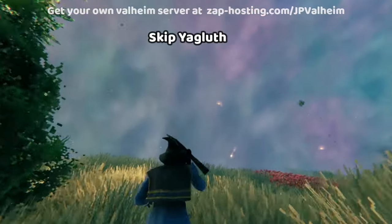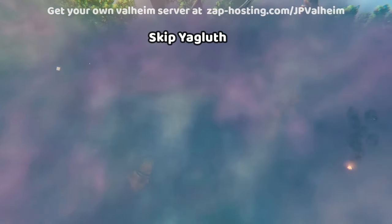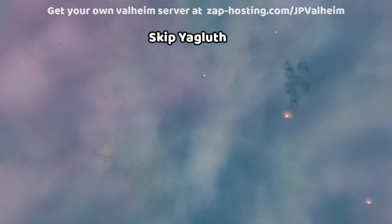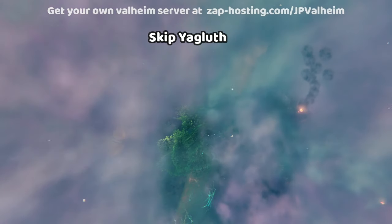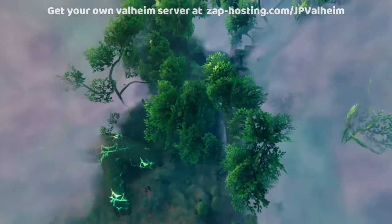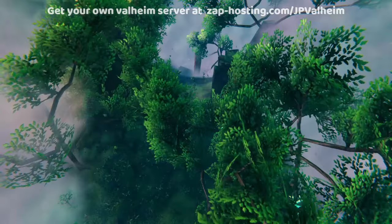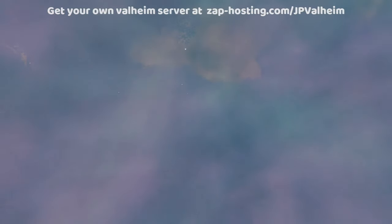Normally Yagluth gives you an item that allows you to clear the mist, and it all has to do with exploration — because yeah, the Mistlands looks unexplorable. But there's actually a whole corridor right through the mist that doesn't need any kind of clearing. And also, you'll notice that how you use the camera has a lot to do with how obtrusive the mist is.